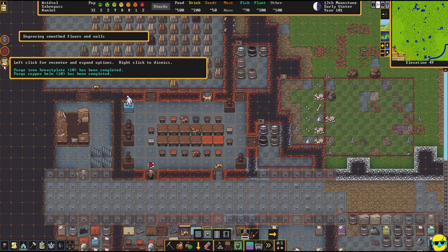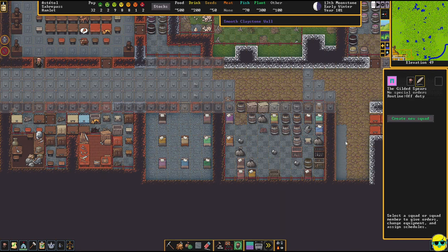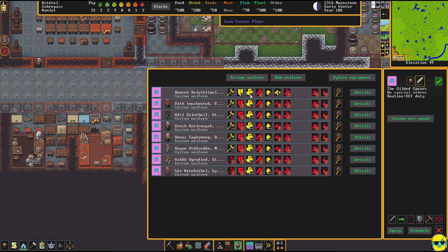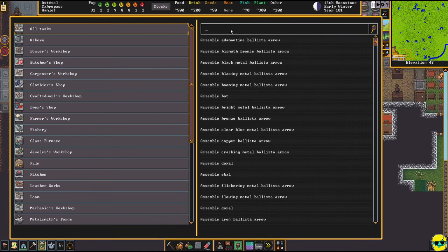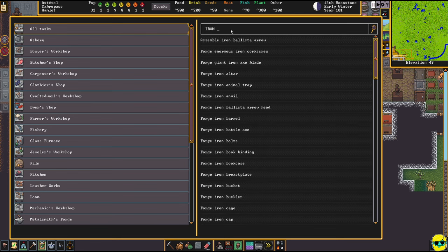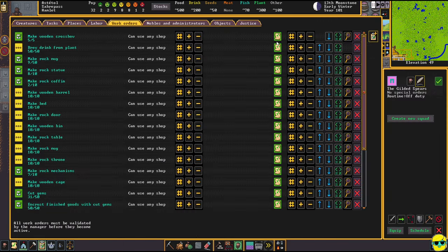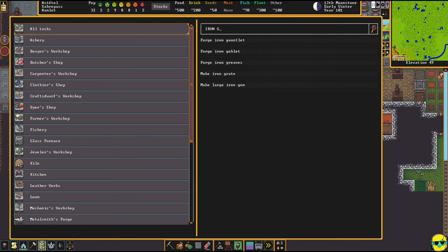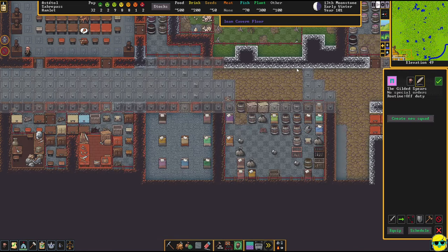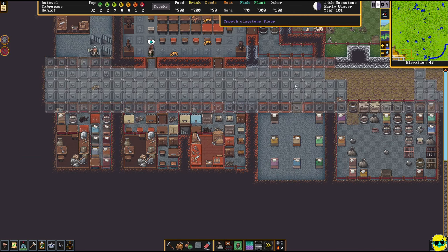This guy became a stonecutter. They made all the helms and breastplates — I had enough metal to churn out that. Let me look at my squad really fast and check their equipment — look at this, that's why: they all have the breastplates. Now we need pants, shields, boots, and gloves for all of these dwarves. So I'm going to order iron buckler — make ten of those. Then iron greaves, iron gauntlet. I'm going iron because I assume it's stronger than copper, but if we run out I can make copper.